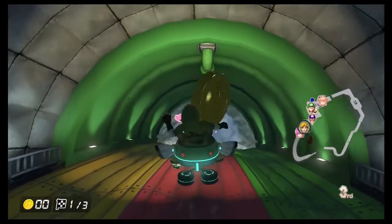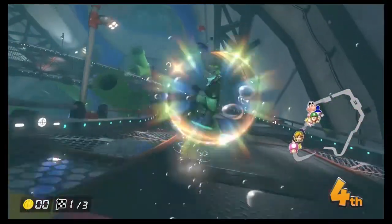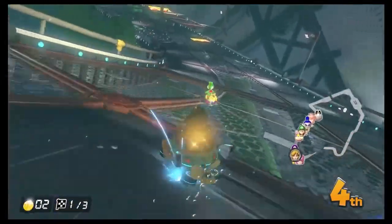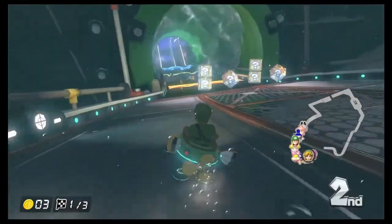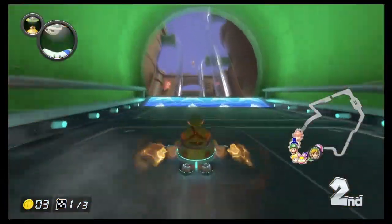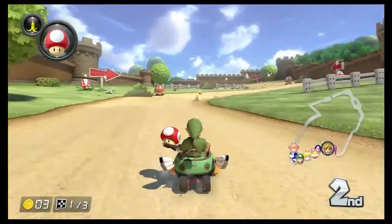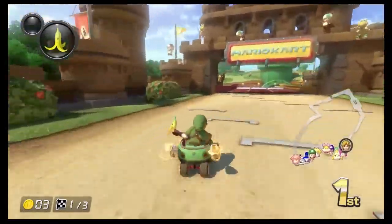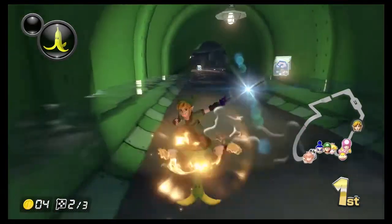I was saying that maybe Link is left-handed in this game because he's based off Twilight Princess Link. Maybe I'm reading way too much into this, but maybe he's based off Twilight Princess Link. All these years I'm pretty sure he's supposed to be Skyward Sword Link. You guys are killing my three-star run here.